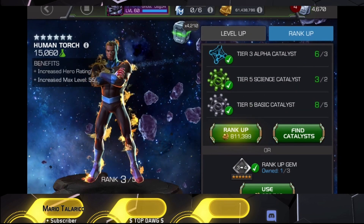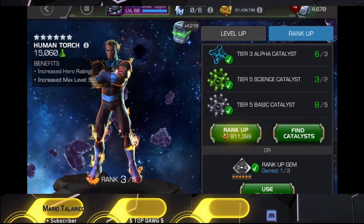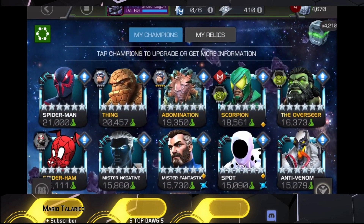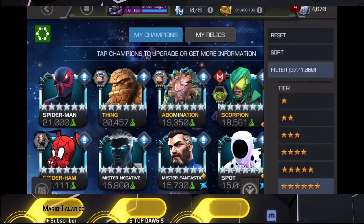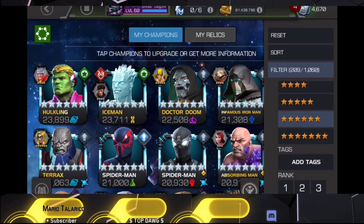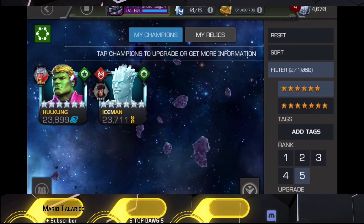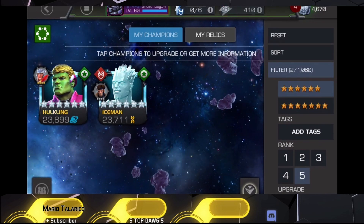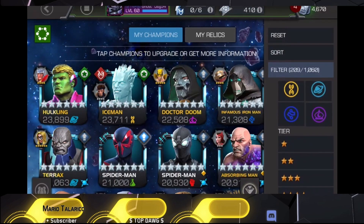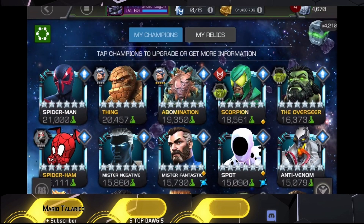We have Human Torch, who could be a potential rank four — and spoiler alert, he was the science champ I did take to rank four and could potentially go to rank five right here in this video. I'd use the gem first and then use the materials to take him to rank five. He does have a near and dear place in my heart — I believe he was my first science rank three champ, sitting at rank three forever because I had other priorities.